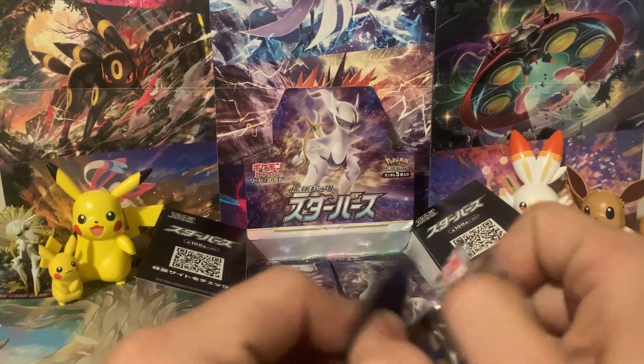It looks like we have about four packs left. Let's see what we can do — wish us some last packs magic! We've got the Pot Helmet — correct me if I'm wrong. We've got Shinx, Cubchoo, and a Charizard V-Star! This box has been awesome. We've got a Charizard V and an Arceus V, and then we've got a Charizard V-Star and an Arceus V-Star. Look at the artwork on that — that's amazing. Just imagine if we hit one of those as a Secret Rare.